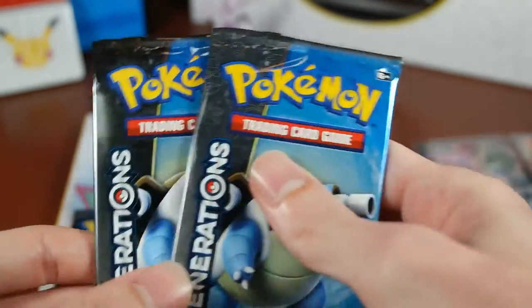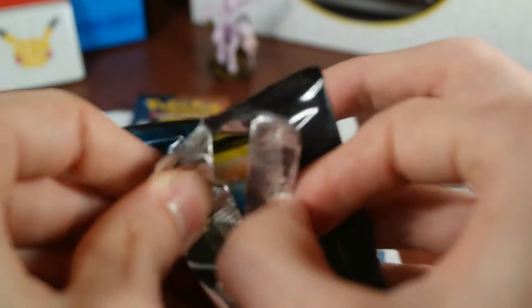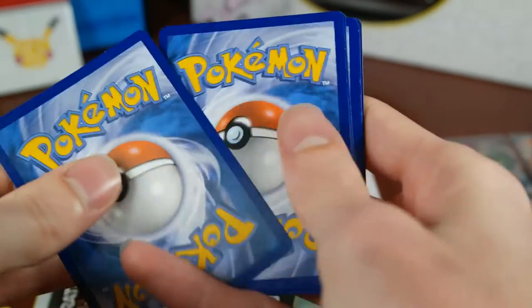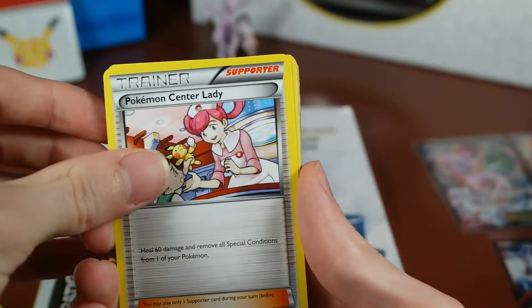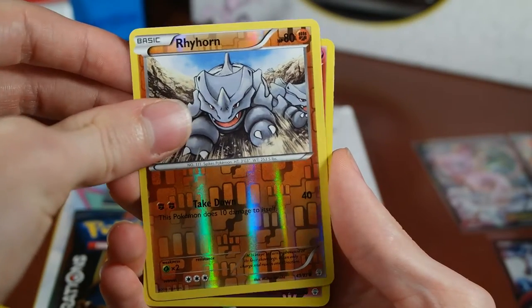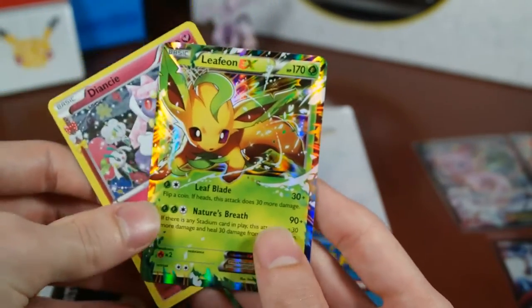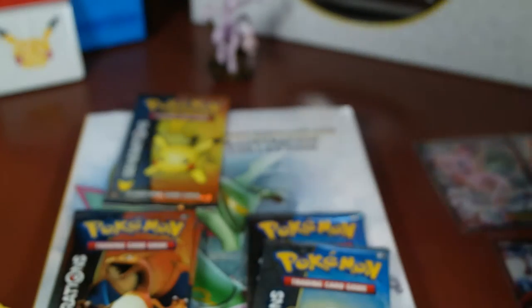Alright, three Blastoise packs. Let's start with the one in the middle. Really hoping for some of the Megas or a Jolteon — I still haven't pulled a Jolteon; pulled every other Eeveelution like three times. Three to the front: Charmander, Pokemon Center Lady, Evo Soda, Ponyta, Machop, Electric Energy, Doduo, Rhyhorn, a Diancie holo, and our Rare is a Leafeon EX. I believe that's my third — very, very good looking card. Don't believe it's that playable, but it's an EX nonetheless.